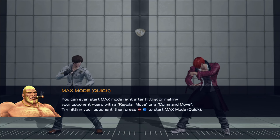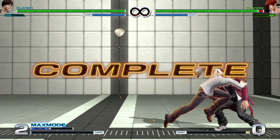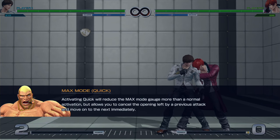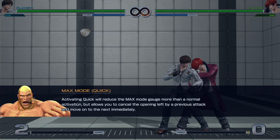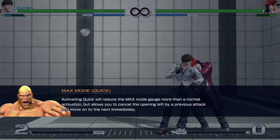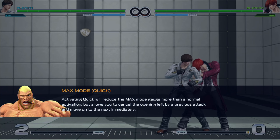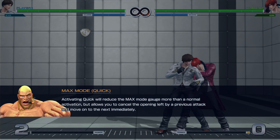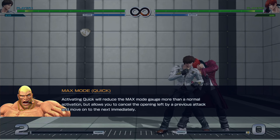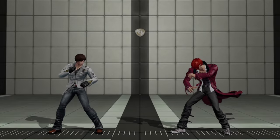Try hitting your opponent and then pressing it — you cancel it into a dash. Activating quick will reduce the Max Mode gauge more than a normal activation, but allows you to cancel the opening left by a previous attack and move on to the next immediately. So you can either do an extended combo, or if you're doing a hit string that's unsafe, you cancel into that and stay on the attack. When you want to keep attacking, activate quick.